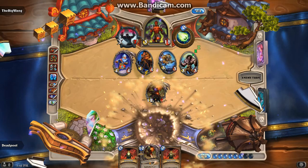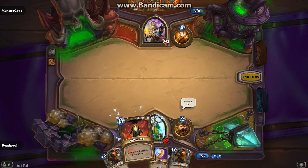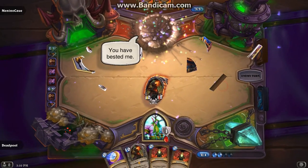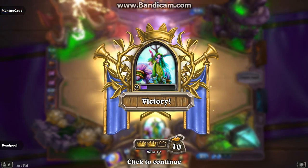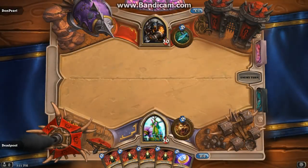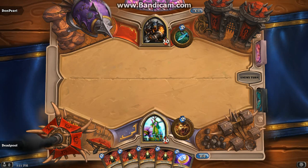Now let's show the combo actually working. Let's try for the combo one more time - until you find it, I guess. Also, you can get a Turn 1 Deathwing Dragonlord by coin, by having this hand. Proceeding to draw Deathwing Dragonlord like this.